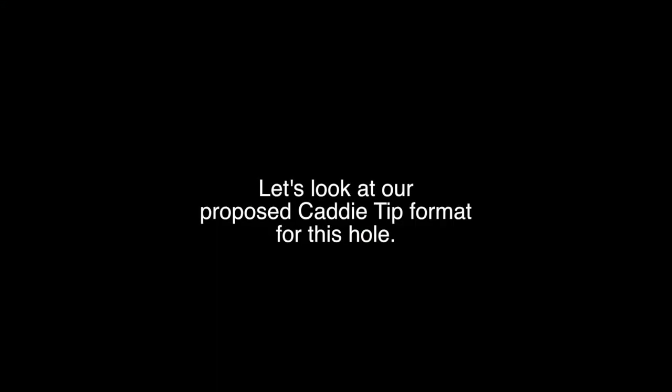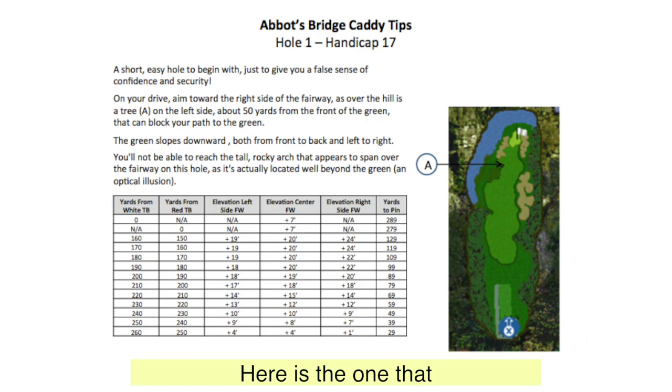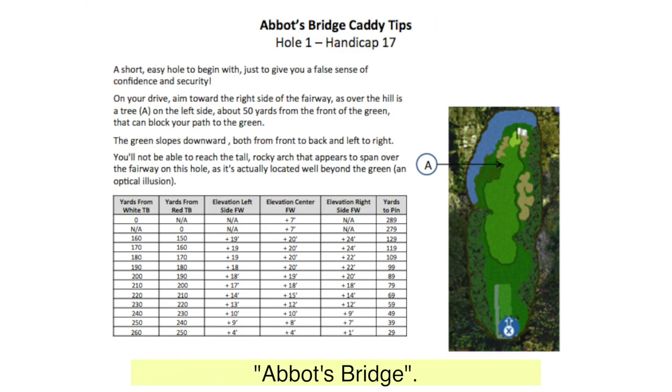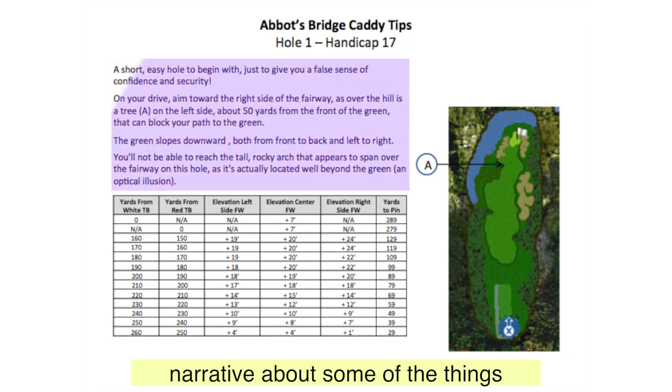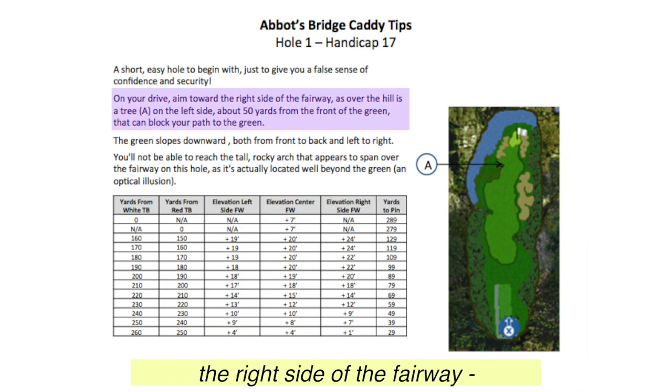Let's look at our proposed caddy tip format for this hole. I tried some different formats for the caddy tips — here's the one that seems to fit best. We've got the name of the golf course, Abbott's Bridge; the hole number; the handicap for that particular hole; and a narrative about some of the things you need to know that are special about this hole. We also have a screenshot of the overview — basically an overhead of the hole. In the narrative, you see the letter A here. It says: on your drive, aim towards the right side of the fairway, as over the hill is a tree (A) on the left side, about 50 yards from the front of the green, that can block your path to the green.